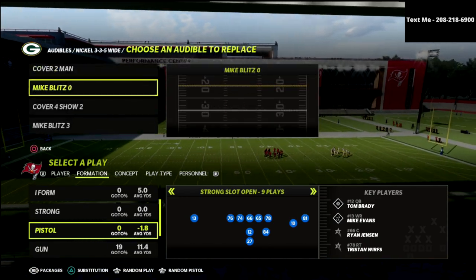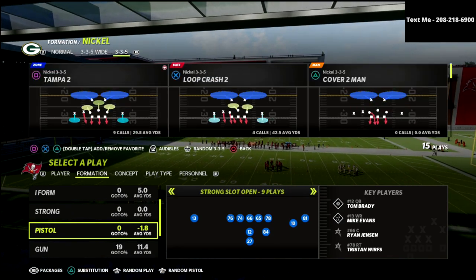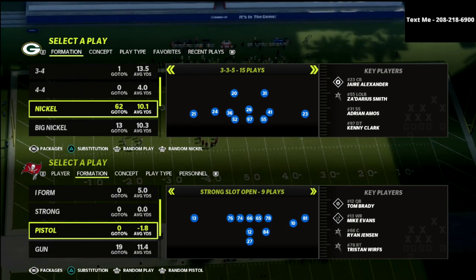We're talking today about 3-3-5 wide, and we've got the Cover 4 Show 2 in our audibles — that's the play we're going to be talking about. Really quickly, why do you want to come out in 3-3-5 normal?